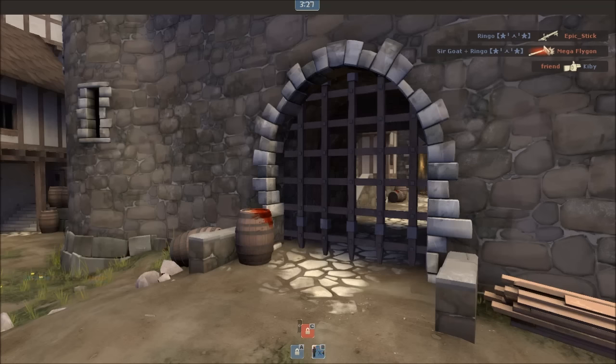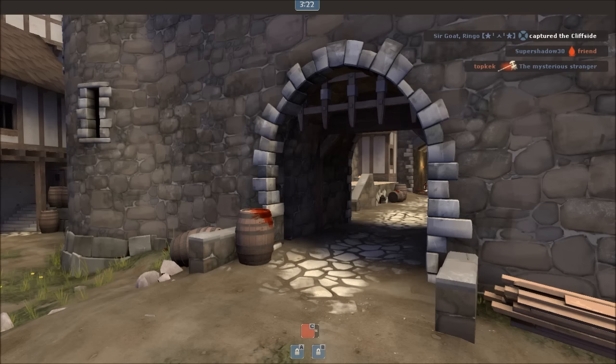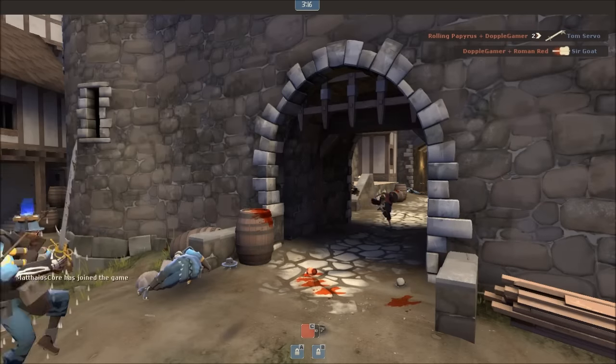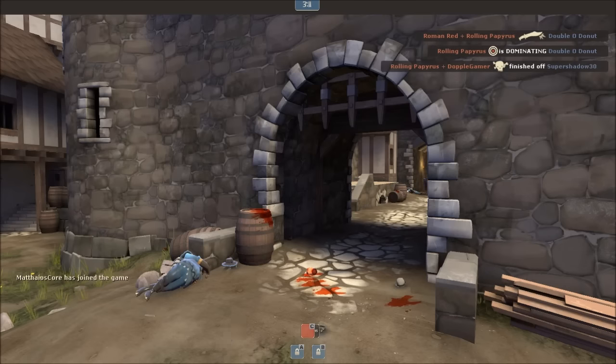This is the castle gate on Degroot Keep. The three things to note about it are: projectiles can go through the openings, it can crush players, and — this one's weird — it can impale players. Touching the very bottom of the gate while it's open is lethal. Avoid combat directly under it, as knockback damage that sends you upward could possibly mean that you're dead.